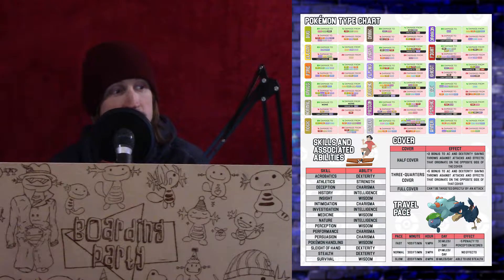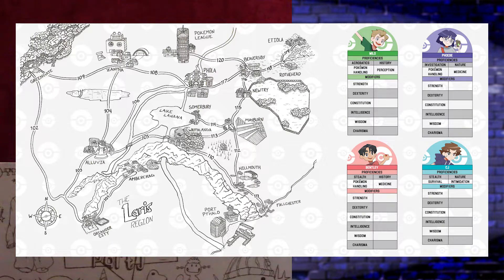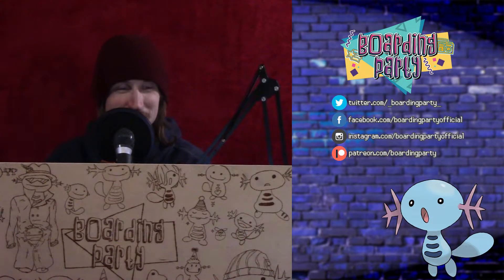The general gist of it is we have a type chart of all the Pokemon types so that I don't forget anything in the heat of the moment. I have skills and abilities, same as would be on the normal DM screen — things like cover and travel pace, all that fun stuff. The biggest difference is the conditions panel that has all the various homebrew methods of the status effects from Pokemon, as well as all the normal ones from D&D. I also have the players' proficiencies and modifiers written down, and a big map of the region so I don't forget where everybody is.